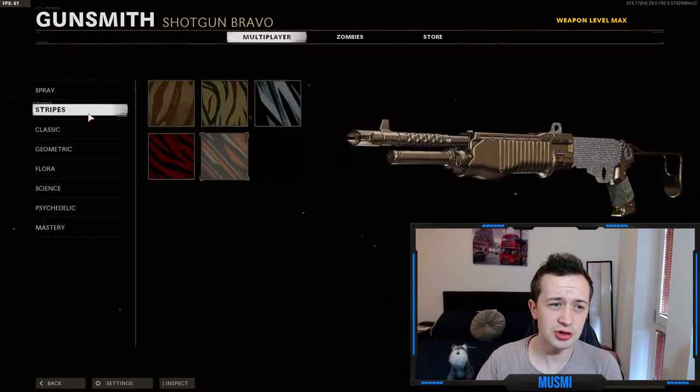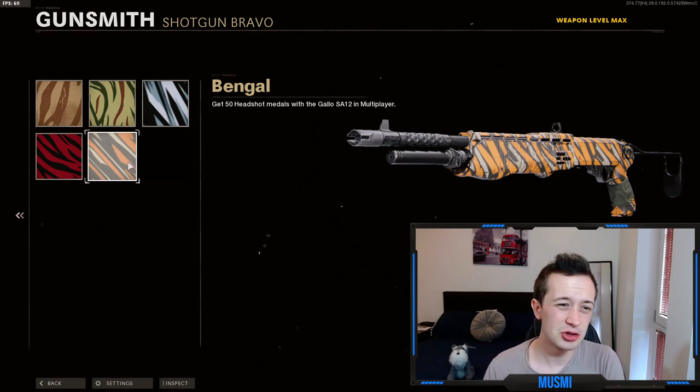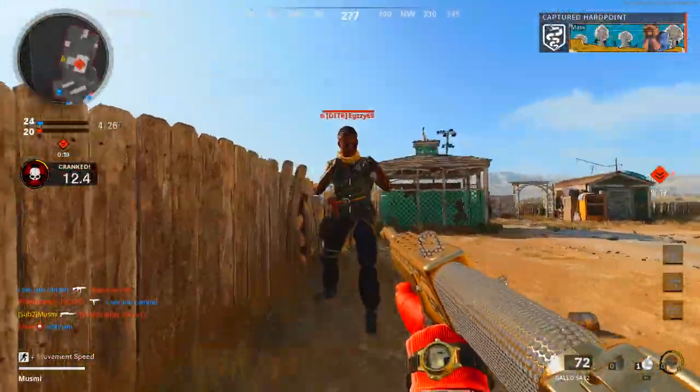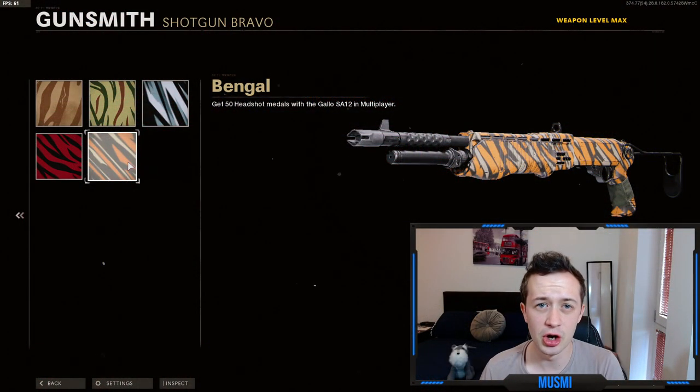Moving straight on to the next challenge, which is the stripes, unlocked at level 5. In order to unlock the stripes camos, you must get 50 total headshots with the Gallo SA-12 in multiplayer. Again, this is a pretty simple challenge, especially if you're playing hardcore where you get so many headshots. Generally, this will also be done by the time you're levelled, or at least by the time you're finishing up the other camo challenges. If you are struggling, just take the opportunities to get headshots on AFK players or when you sneak up behind someone. Take your time before taking the shot and you'll be absolutely fine.